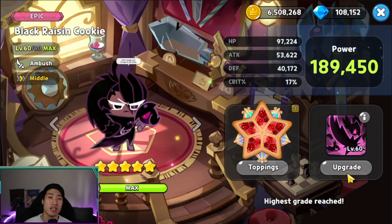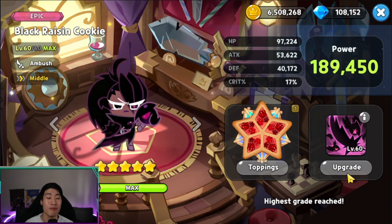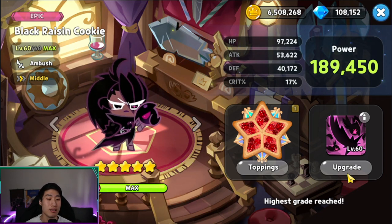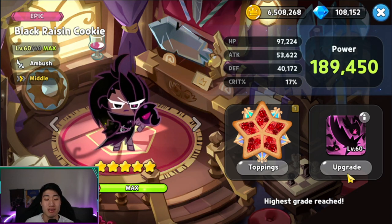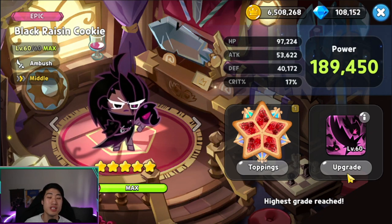That's a quick review of Black Raisin Cookie — a bit of a throwback. She came out alongside Strawberry Crepe as two of the newest cookies when I started this YouTube channel, and she was used a lot in my team and in the arena because of how strong she was. She can still be a strong cookie in world exploration, the arena, and the guild boss battle — but she's not the best anymore.